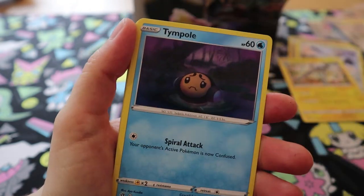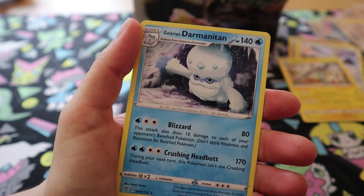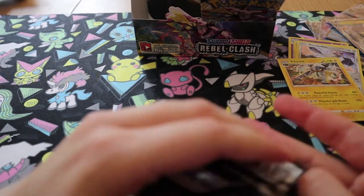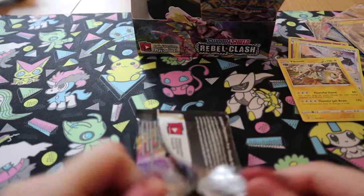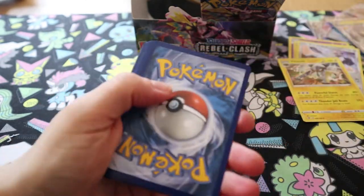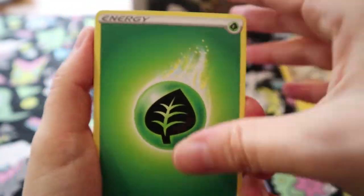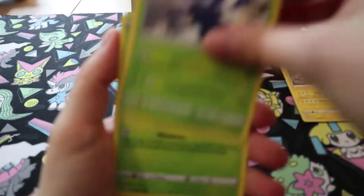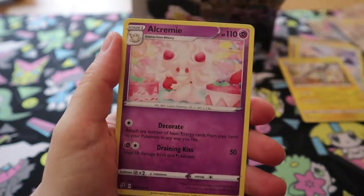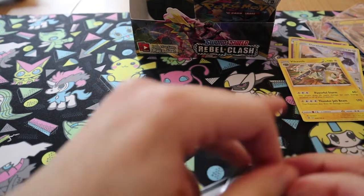Electrode, beware — Palpitoad, Applin, Tympole, Trubbish, Heliolisk, Honedge, Reverse Grubbin, and a Galarian Darmanitan. I've got a shiny hunt for that at some point. Morpeko, Scoopup Net, Heracross, Squawkabilly, Applin, Tympole, Trubbish, Heliolisk, Reverse Poke Ball, and another Alcremie. It's not looking amazing — I could do with a full art.